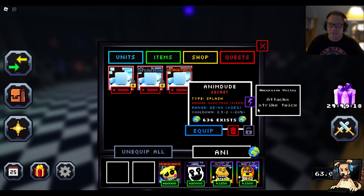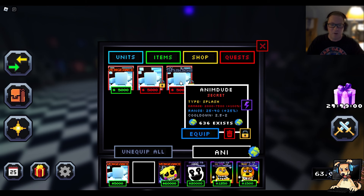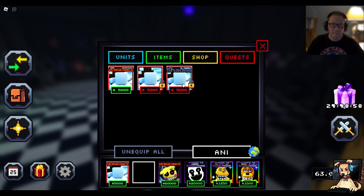Attacks strike twice. Shouldn't it say 'attacks strikes twice'? I don't know. But it's the Recursive Volley. So I wonder if this damage actually needs to be doubled. And then you throw the cooldown on top of there — there's a 20% cooldown decrease because of the Vengeance. So yes, we do need to equip. And yes, make sure that he is locked. Perfect.